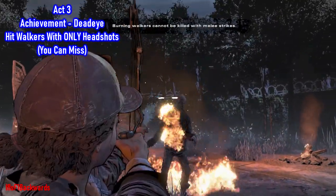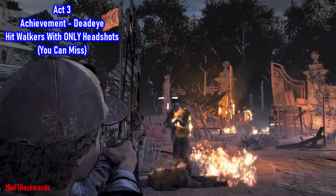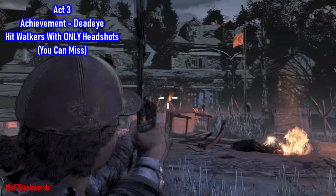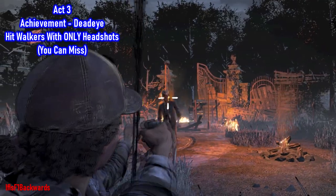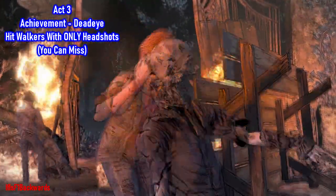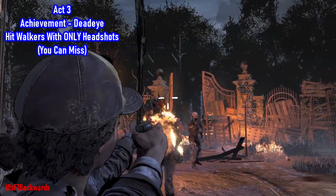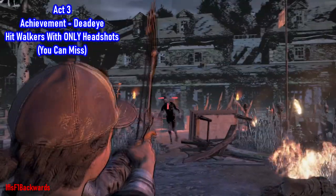At the very end of the chapter, a lot of people thought you had to hit every single walker with headshots, but you can miss a load — I think all you've got to do is hit the majority of walkers with headshots. I hit some in the shoulder and kept missing, so there are a lot of times you can miss. If one gets too close, either press B to stun them or just run away. There are two waves of zombies. Just don't panic, take your time, and smash them in the head.